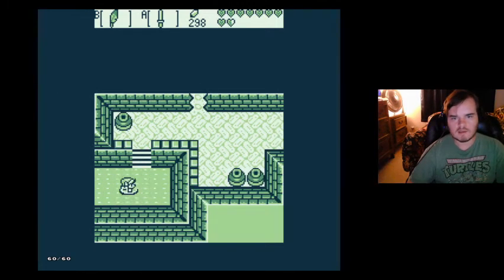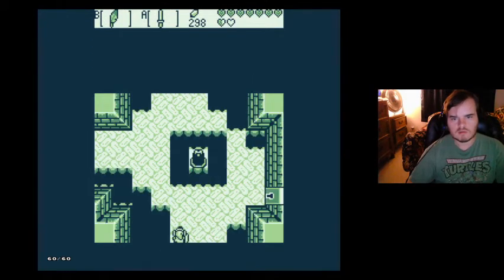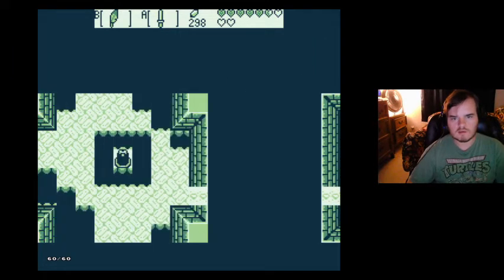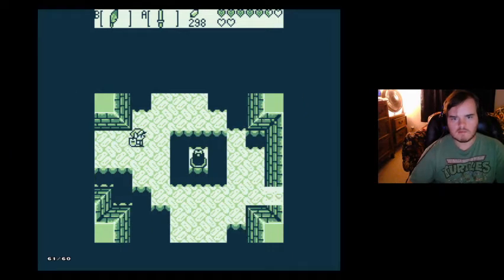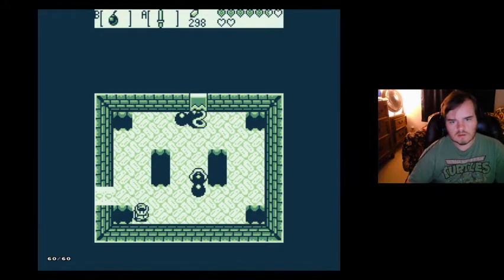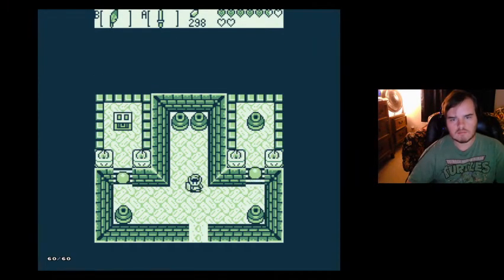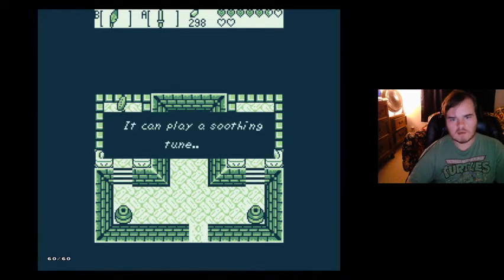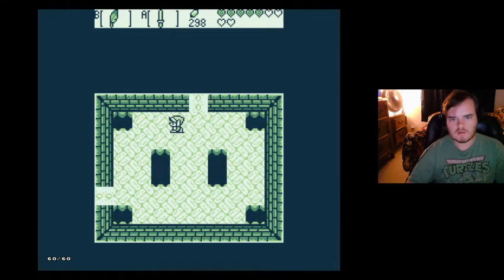Got a key. Now I can jump back down here. I think this is the only way to go right now. I'd rather go kill this guy first — come towards me. There we go, easy. Is this an item? Looks like an item. Ocarina — it can play a soothing tune. We got an Ocarina! That's our dungeon item.